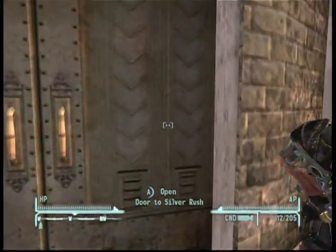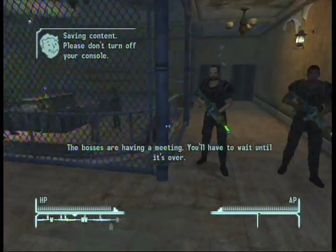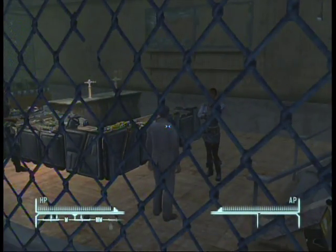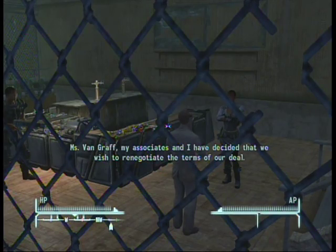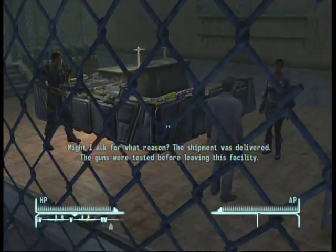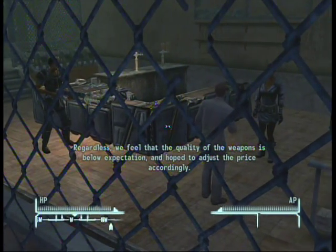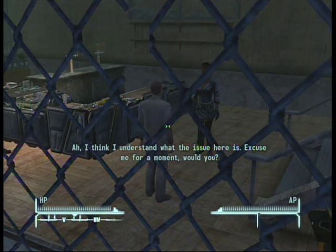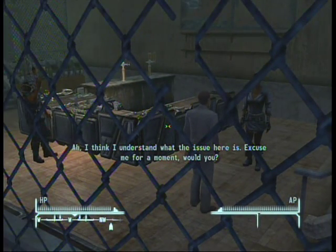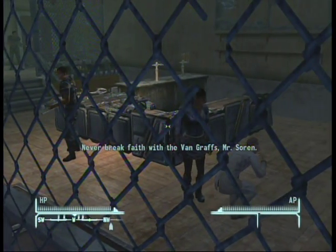The Van Graffs — a family called the Van Graffs — this is the premier energy weapons dealer in the Mojave Wasteland and the key place to be at a low level. There's a little discrepancy going on here — this guy didn't like the quality of the weapons, but she says they don't sell bad weapons, so that guy in the corner is about to get it. He just got vaporized, and I believe I will be allowed access to their armament from now on.